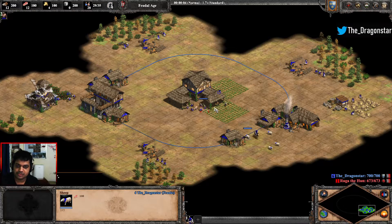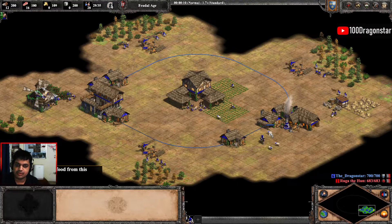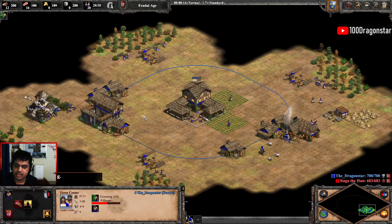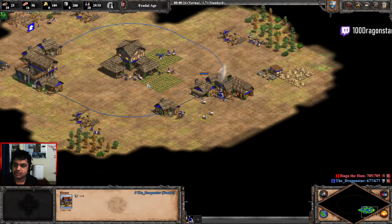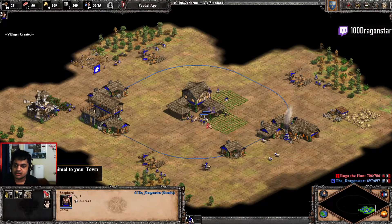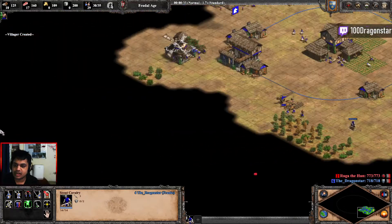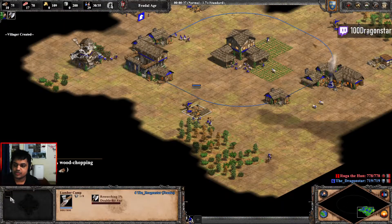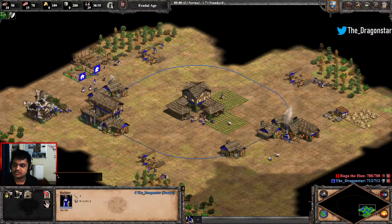Let's start the game, pick up the rest of our sheep, and remove these villagers from gold and send them to berries so that we have 8 on berries. Since we are going for scouts, we're going to be dropping a stable and we're going to be waiting a little bit for our wood to be collected so that we can afford the wood upgrade, making a house at the same time.